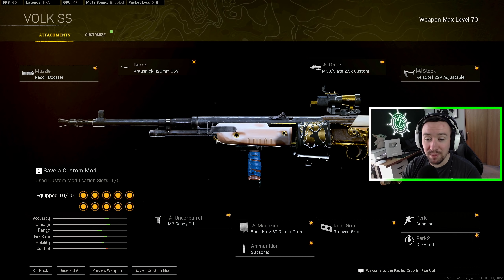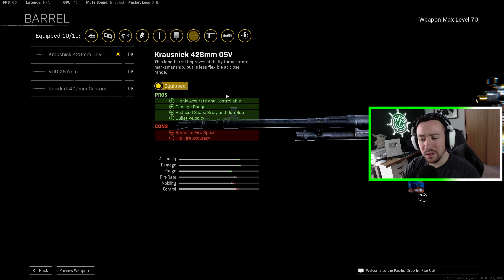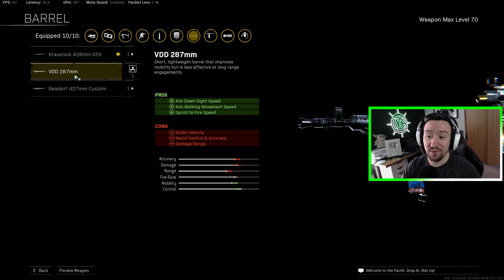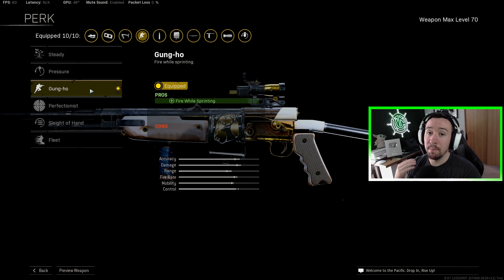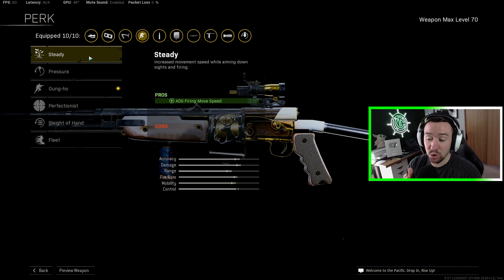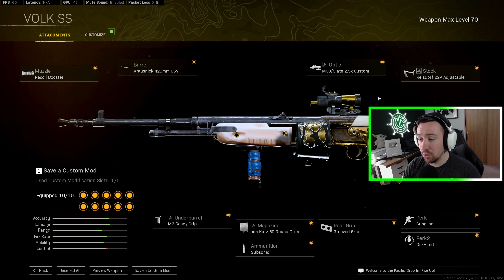And then the Volk — this is the Volk Strafe Speed class, which is just so much fun. Between the underbarrel, the rear grip, and the stock, this gives us some insane aim-walking speed. For the barrel, I prefer the longer barrel because the only big penalty is sprint-to-fire speed, and we run Gung-Ho which eliminates that. The 287 barrel can make it even faster but the range isn't quite as good. For Perk 1, either go Gung-Ho so you can immediately start shooting while sprinting, or go Steady which lets you strafe speed even faster when you start shooting. For the optic — similar concept to the Owen — switching to the top portion brings the gun down because the mag is obstructive, and it actually gives us a wider FOV compared to just running a regular slate for assault rifles.